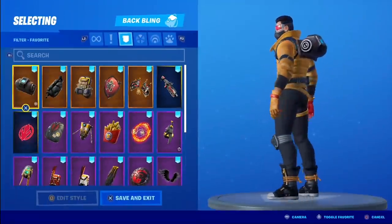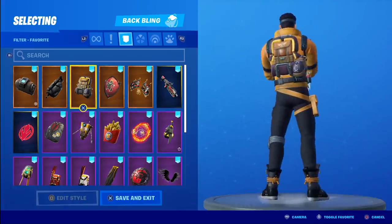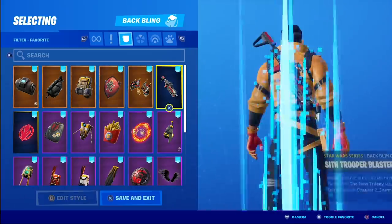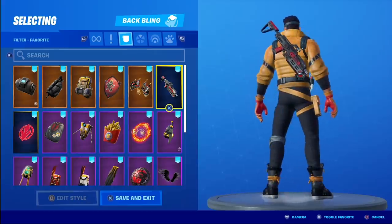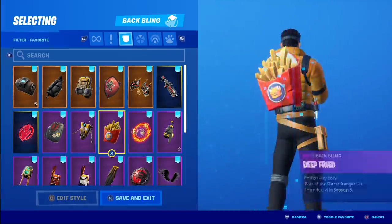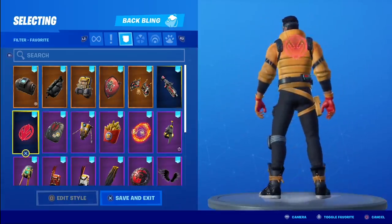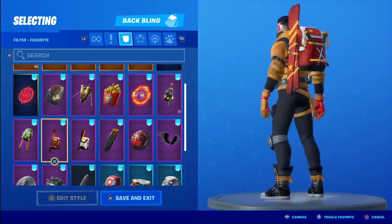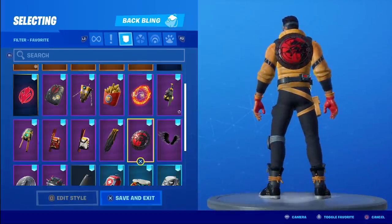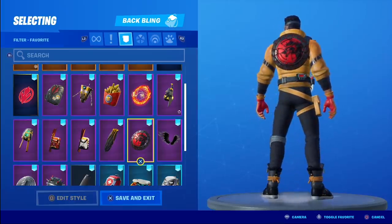Back blings on Caution — pretty easy outfit to find combos with. Some blacks, some yellows, some reds, because he does have red on his gloves, his goggles, and his little daggers on the side of his hip. I would probably personally focus on the red, as that's the least amount of color you see on him, so I like to bring out the red for sure.